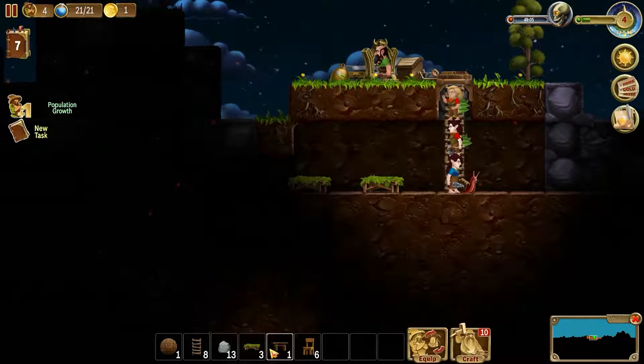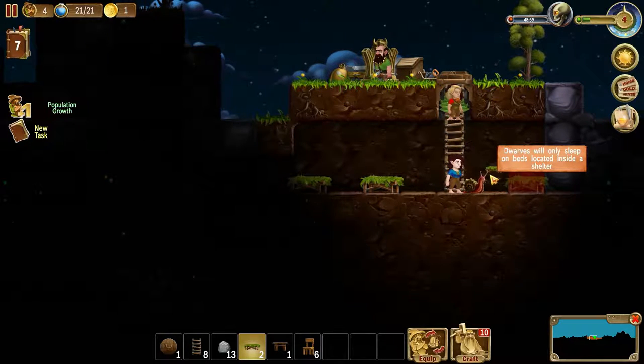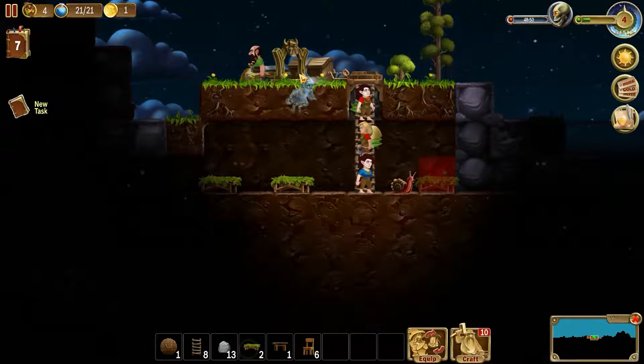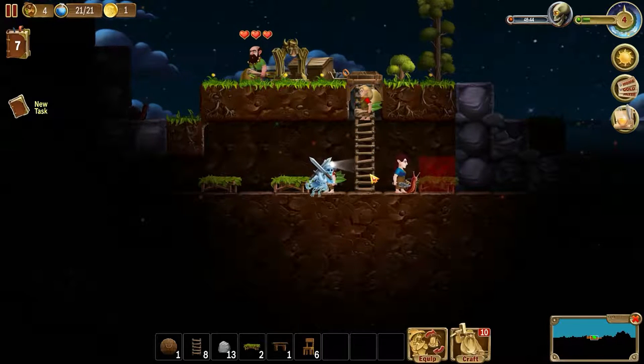Do we have to go in? You're just disregarding that? How is this not a shelter? Do we not have enough? You guys should all attack him. We have a new person — I did not even notice that.